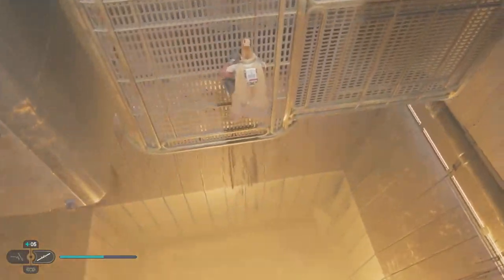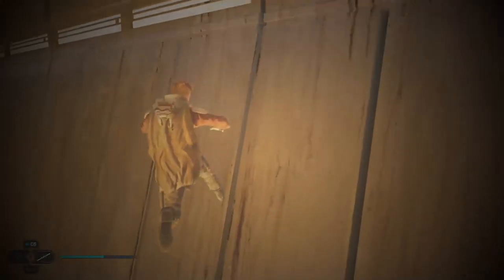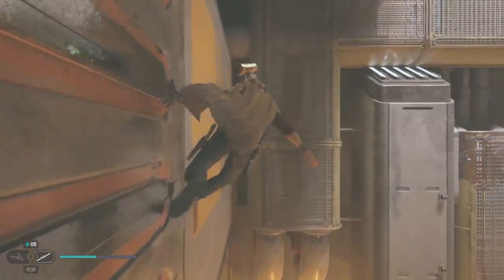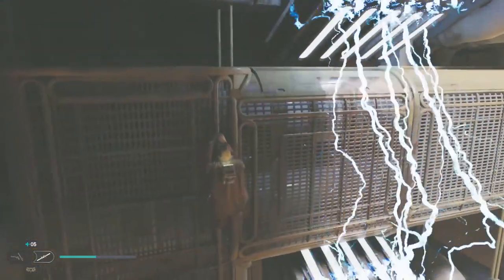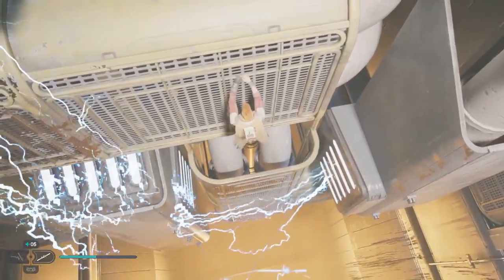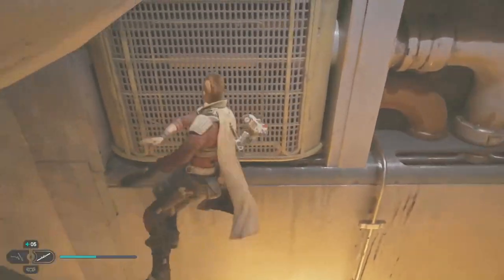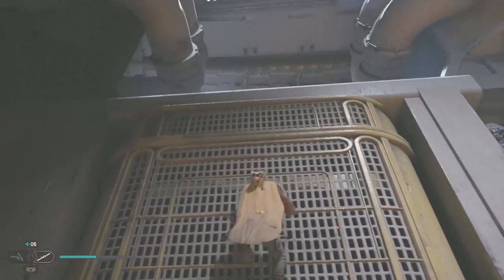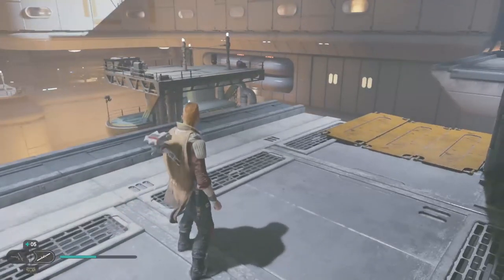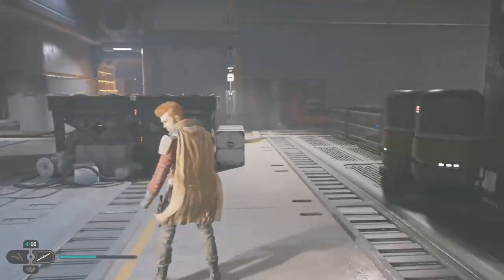Cal grabbed the first thing he could — I wanted to grab a handhold further along. If you want to jump sideways, don't press jump and sideways again because Cal will reorient. Let go and walk — climb down. Point the camera in the right direction and then jump the way I want. There are blue glows everywhere at the top here — could be a weapon or force echo.